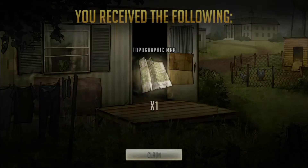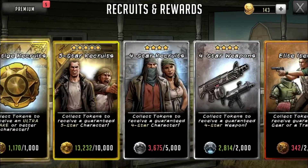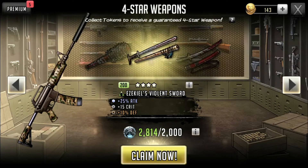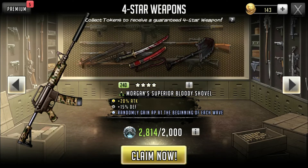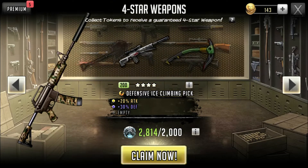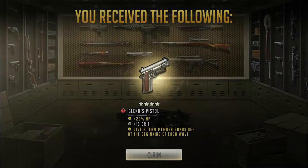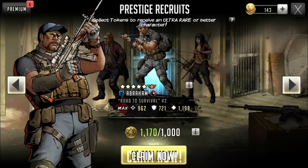I actually do need some of that gear, so I'm pretty happy with that — I was starting to run low on three-star rare gear, especially since they've been doing more ultra gear roadmaps instead of elite gear ones lately. Make sure you keep up with the gear maps or you'll run low. I pulled on the ice axe trying to get Negan's SMG and got Glenn's pistol — I haven't had that one before, but I'll probably break it down.